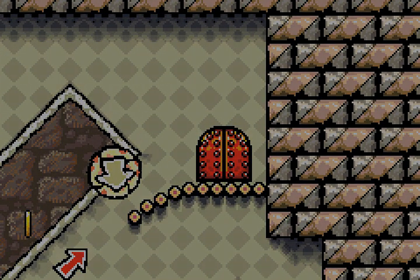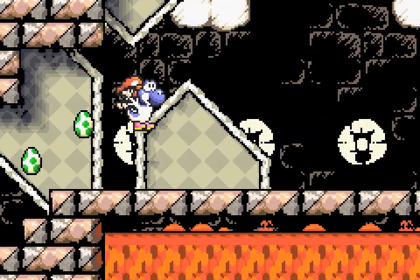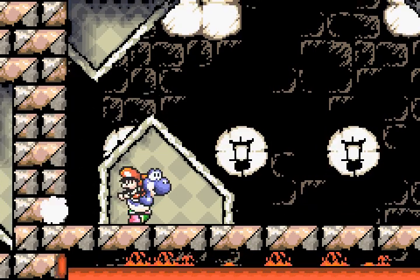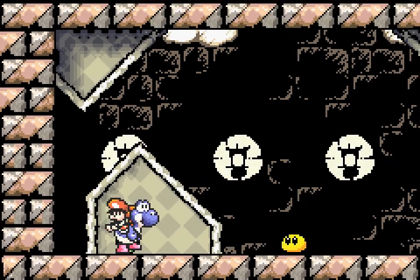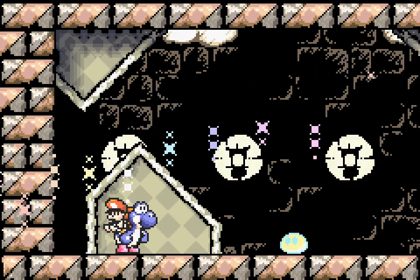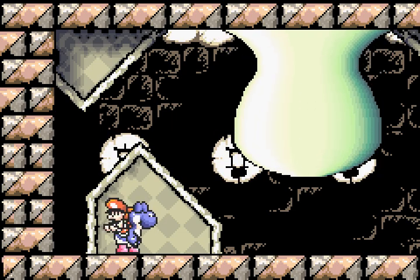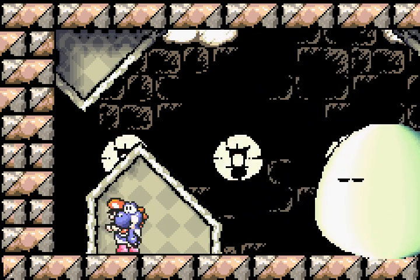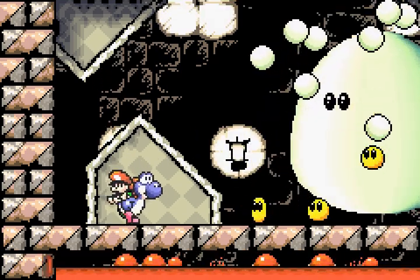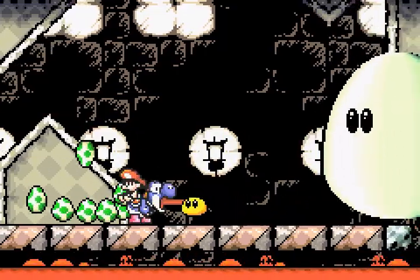At least they gave you lava so that you could kill yourself instantly — I think that's more the point. Death is always an escape. I don't think they gave it to you to be nice. I guess they really wanted you to push him there — you start on the opposite side. It's a world one boss, what do you expect? They should've swapped him and Burt.